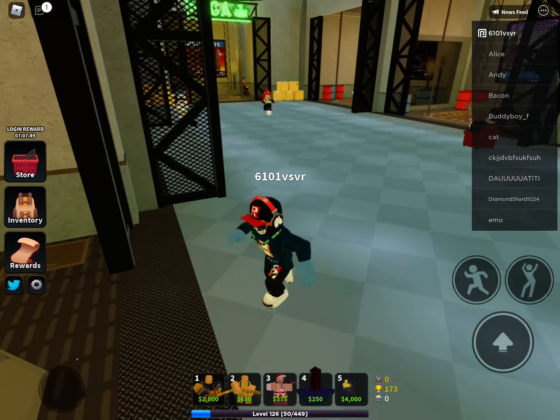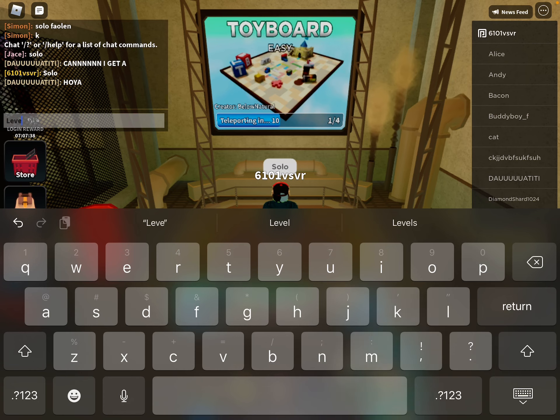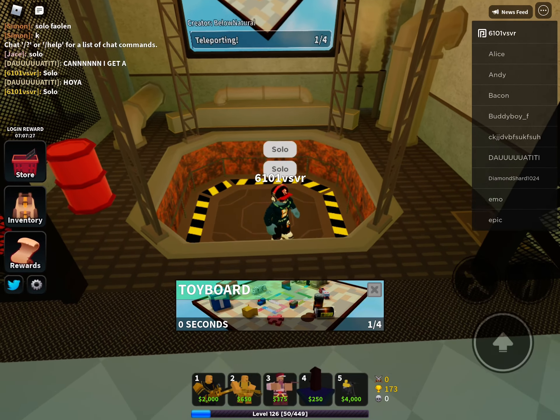I'm just gonna go to a map called Toy Board and do solo. I actually can't believe I got the golden Mini Gunner — I was hoping to have it for my first golden crate, but I got it for my second golden crate.